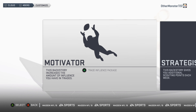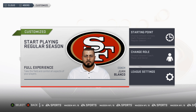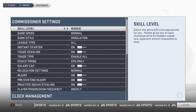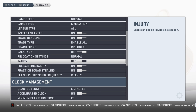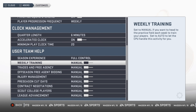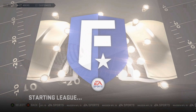Click Motivator. Customization doesn't matter, so you can change your character if you want, but just press A to continue. Go over to League Settings. Change the skill level to All Madden, salary cap to Off, injury to Off, pre-existing injury to Off. Go down to User Team Help and turn season experience to Simple. Press B to get out of settings, then press A to start your season.